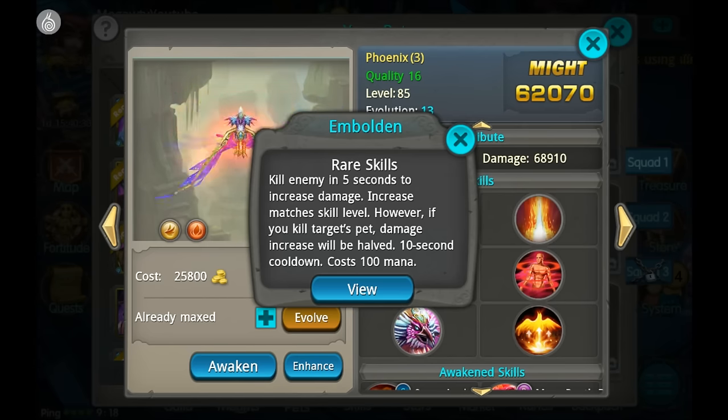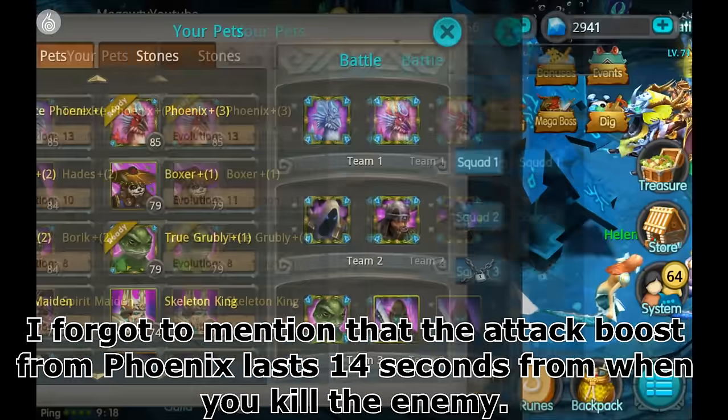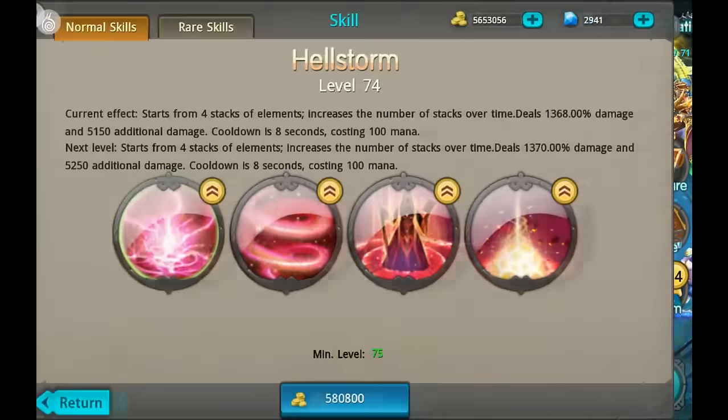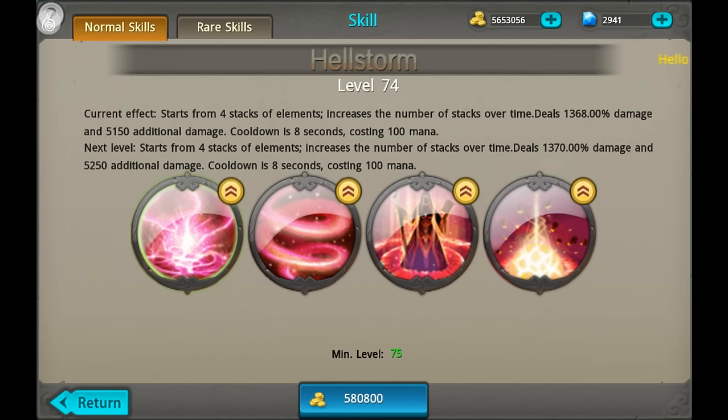There is some missing information in the game, but it increases your damage by 4.2 times your skill level — I tested it and it still works like that. For this skill I would get almost 300 attack boost, since 74 times 4.2 gives me actually over 300 attack boost from killing an enemy with this skill.